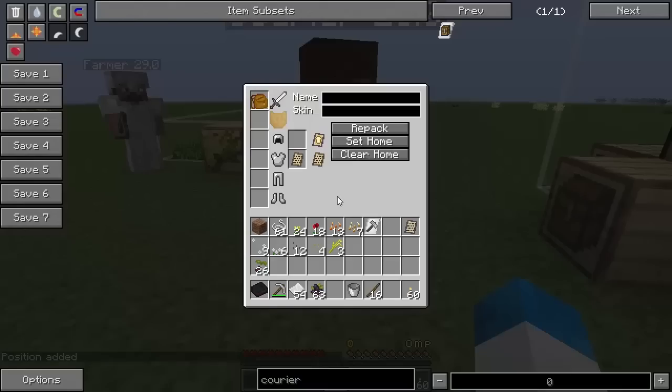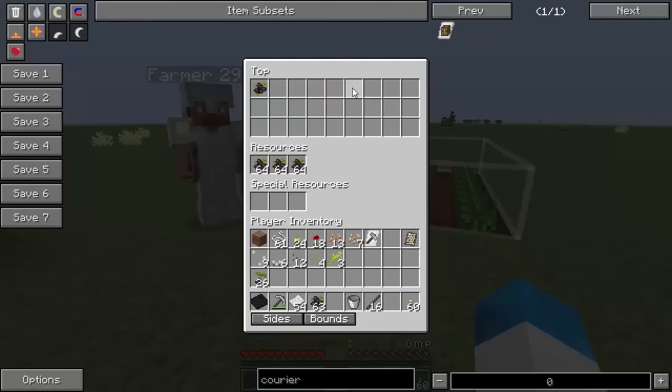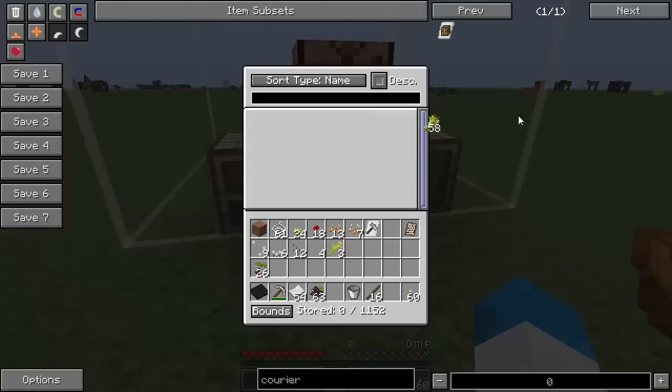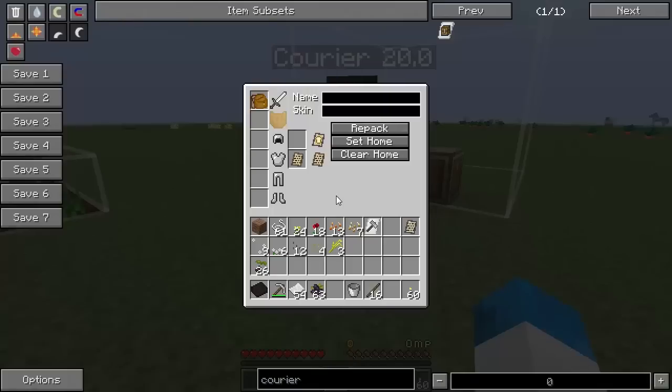If I give this routing order to the courier now, he will do absolutely nothing. He's taking nothing and putting absolutely nothing in. He's taking nothing and doing nothing. And this is where the interesting stuff comes in.